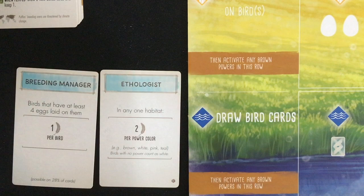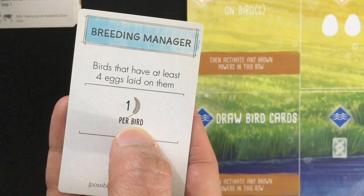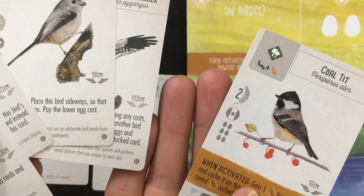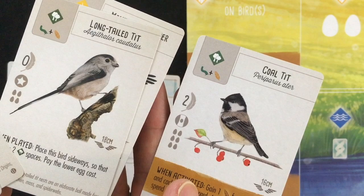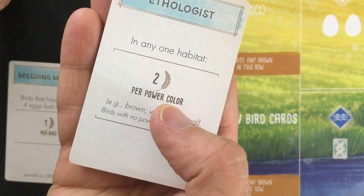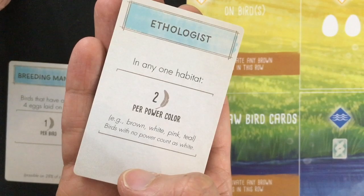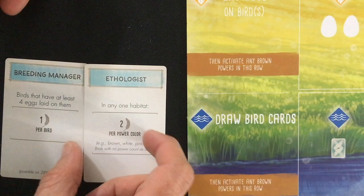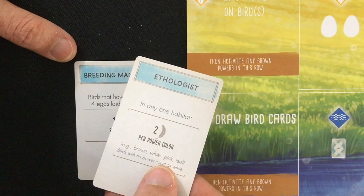Looking at the two bonus cards: Breeding Manager gives one victory point per bird that has at least four eggs laid on it — and eggs are victory points on their own, so that's a pretty nice goal. Ethologist gives two victory points per power color in any one habitat: brown, white, pink, and teal from the European expansion. Four of my five starting cards are white, which is interesting — but brown tends to be most common. I think I'll ditch Ethologist and go with Breeding Manager.